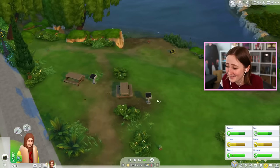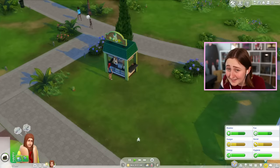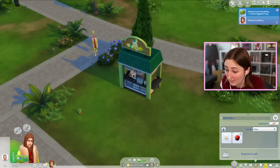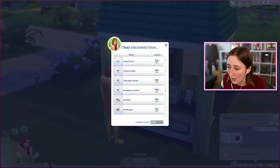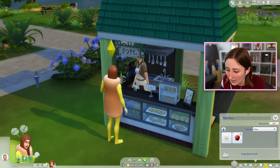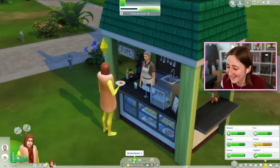We could potentially order some food, but it's expensive. Maybe I could ask for a discount. I'm a hot dog. Did that work? Order discounted food. Oh my God, yeah, get a discounted hot dog. Five simoleons is fine, I think that's worth it. That worked out really well actually, thank you. We couldn't even talk to her to get our social up. Let's go back to the juice.